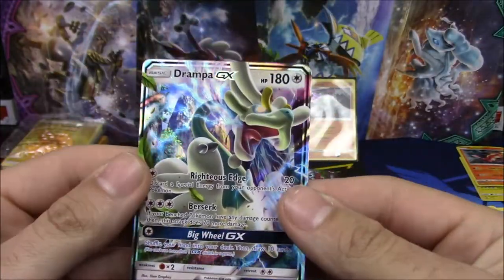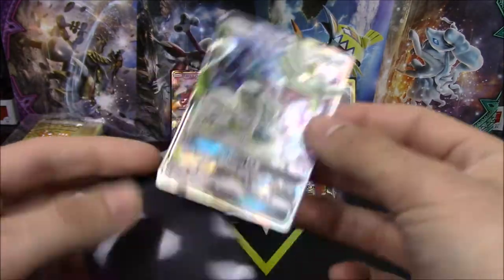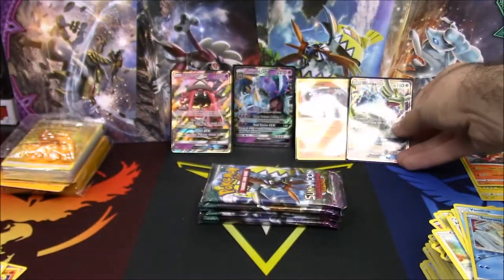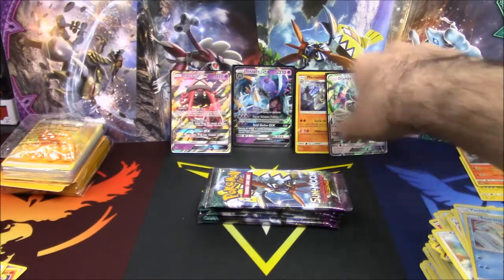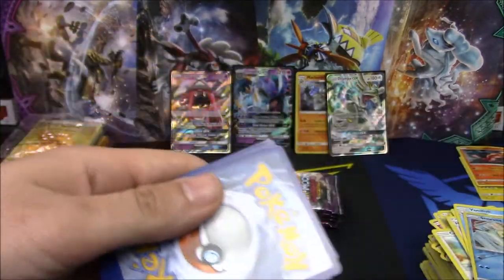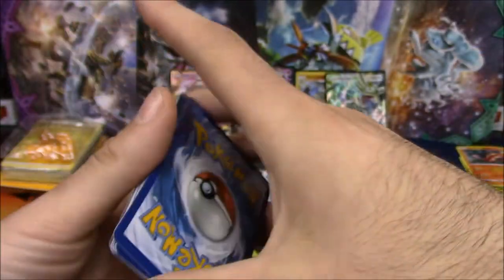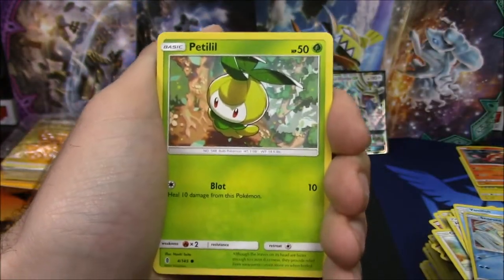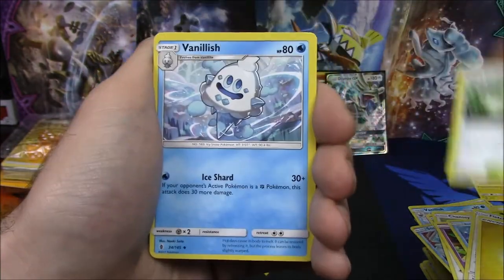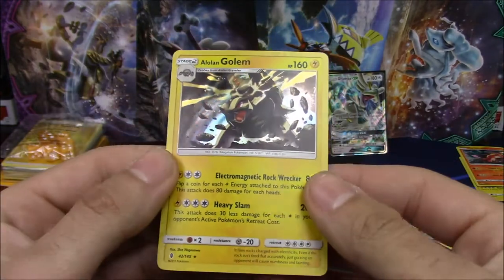And a Drampa GX — which I'm hearing is playable — look at that art! I actually managed to purchase one of these off Japan, the SM2 set, the Japanese equivalent of this set, but it's still a really cool card. Glad to have it. Next pack: Castform, Nosepass, Delibird, Rockruff, Salandit, Water Energy, Hala, Aether Paradise Conservation Area, Vanillish, Snorunt, and a Drampa GX. Oh man. At least we have an Alolan Golem holo — that's cool.